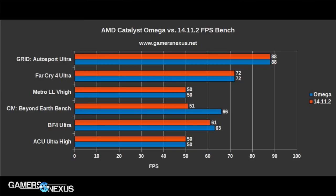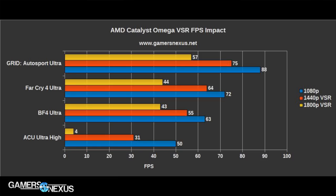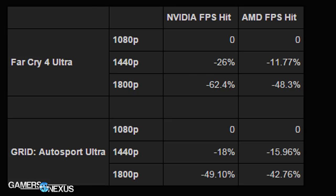As for performance, there's almost no performance gain between Omega and 14.11.1 or 14.11.2, because those drivers were lead-ins — betas for Omega. This is a bit disappointing for those already on beta drivers. There's a bigger difference coming from 14.9: about 8% for most AMD-enabled titles like Tomb Raider. Omega is not super impressive frame-rate-wise over 14.11.2, but still impressive with VSR, which actually performs better than DSR in terms of the raw FPS delta. The delta from 1080 to 1440 to 1800p is better than the competition, though I'm not 100% convinced VSR looks as good as DSR — that needs more investigation.